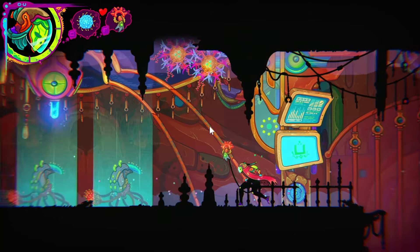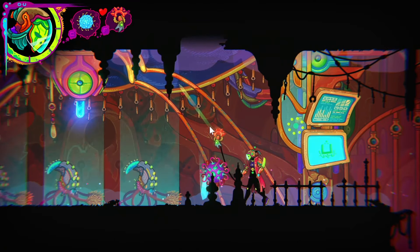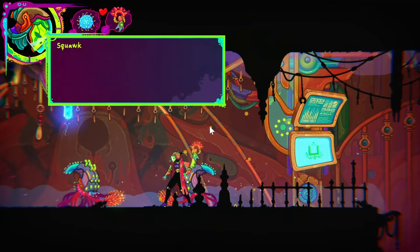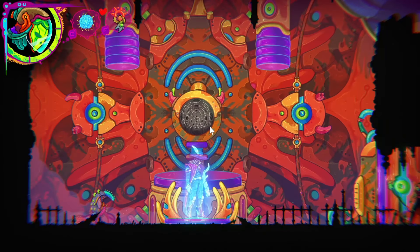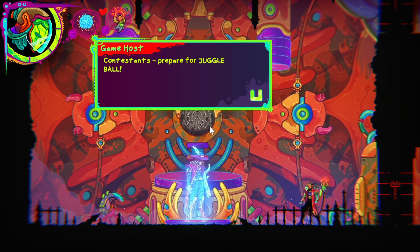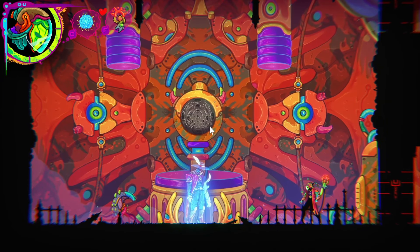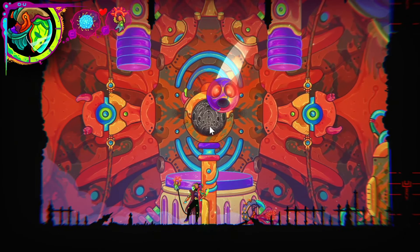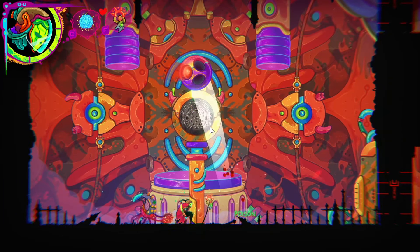Maybe it's got something to do with this. Contestants, prepare for juggle ball! Juggle the ball until it's all your color, then smash it into the goal. That's wonderful. Boom, boom, boom — perfect. We got to do this again. Gladly.